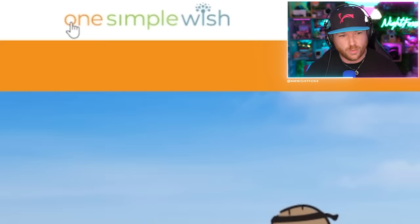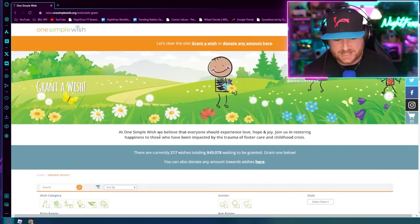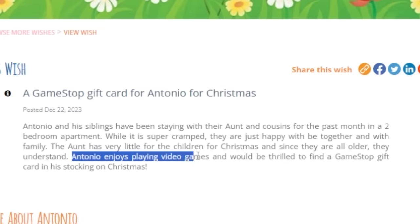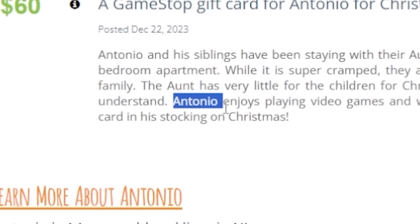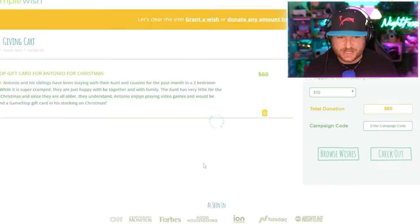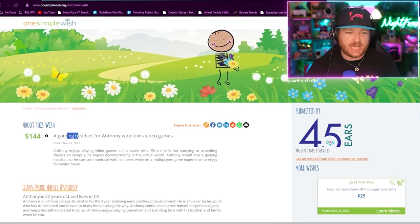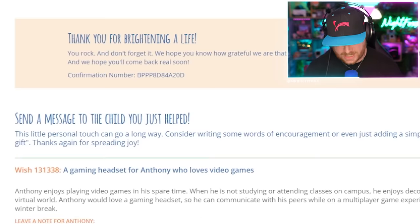But what about the people that you can't see? There's this website called onesimplewish.org — you can browse the wishes and see what people are wanting. Like this person here: Antonio enjoys playing video games and would be thrilled to find a GameStop gift card in his stocking for Christmas. Well guess what, Antonio — we're gonna grant your wish. And while we're at it, let's do one more: a gaming headset for Anthony, who loves video games. Game on, bro. Save and submit. We are now up to 97 people helped this Christmas.